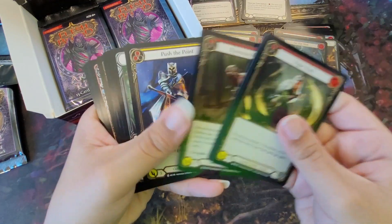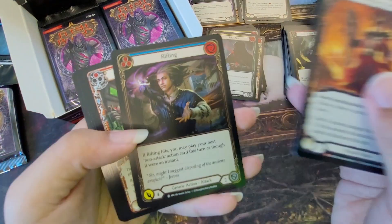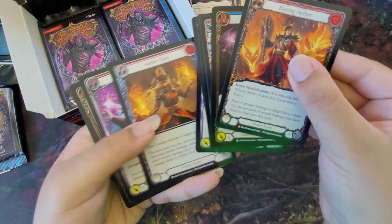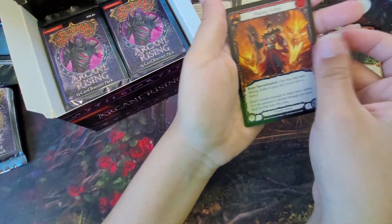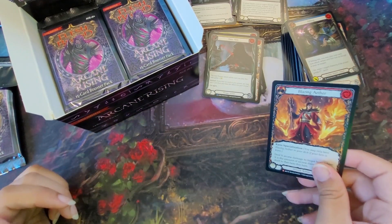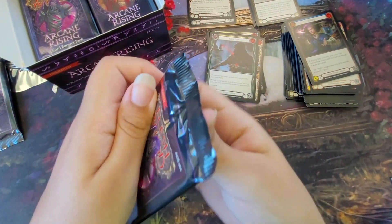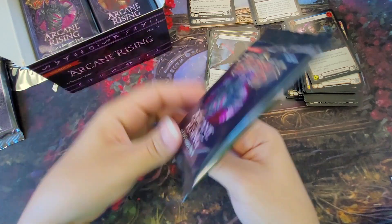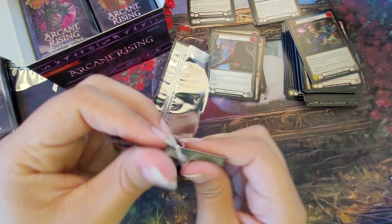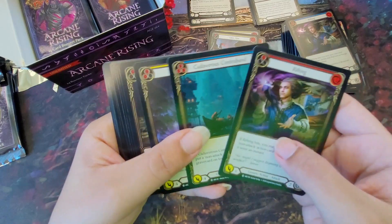I also really like the cardstock on these cards. It's not hard to be better cardstock than Magic the Gathering, but they need to have better cardstock than Magic the Gathering — that is for sure. Here's our Majestic card, that looks super sweet. I looked up all the rarities and they have interesting names. This game does have super rares; they just got a little crazy with the rarities.